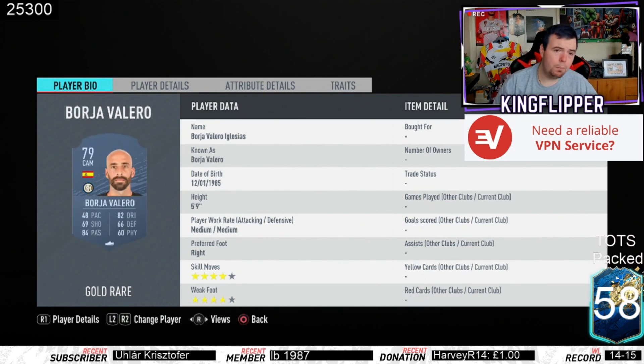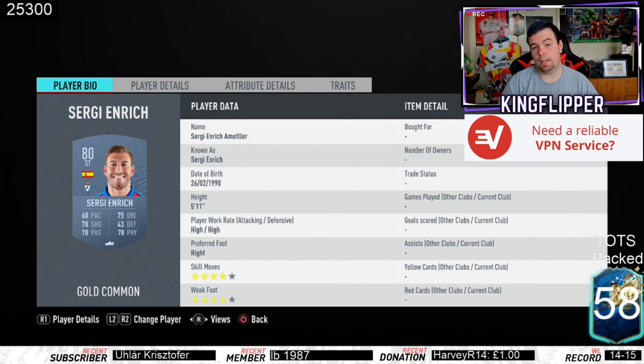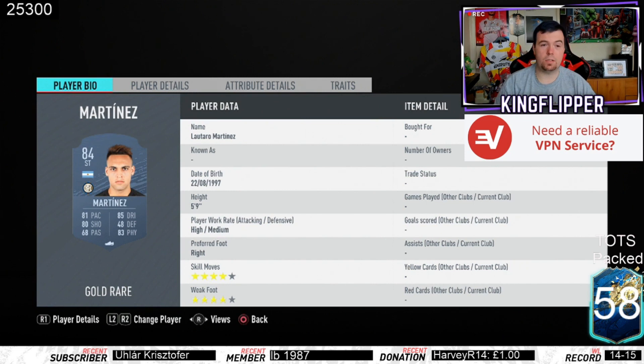Borja or Valero isn't expensive - he's 900 coins, you'll probably pick him up for near minimum on a bid. Sanchez is 1.3k. Sergio Einrock - as I said - is the hyperlink with right mid Pedro Leon, and he's only 600 coins. There are other right mids and strikers that do fit; there are quite a lot of 80-rated strikers in the Spanish La Liga, so bear that in mind and you might be able to play around with it.